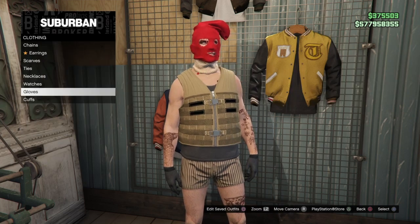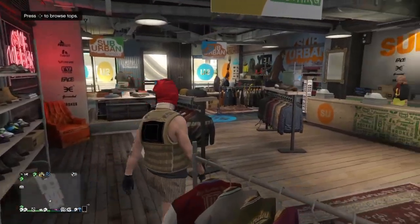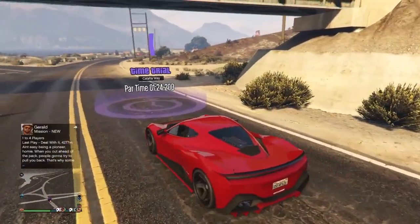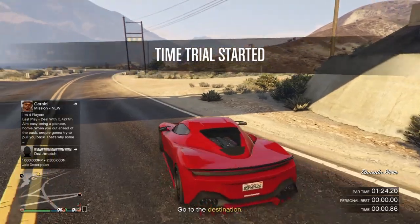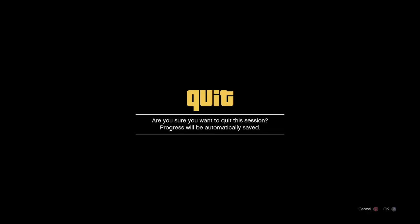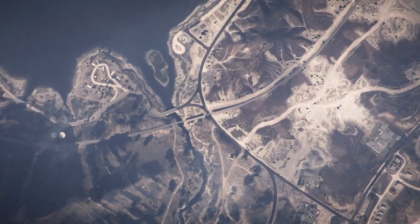Now make your way over to the time trial on the map. As you can see, I've made my way to the time trial — for me while recording it's in Sandy Shores, near this bridge. Press around on the d-pad to start the time trial, then bring up your pause menu, go to online, and go down to swap character. You should then load into the sky and see a black screen before your GTA characters walk out into the room.